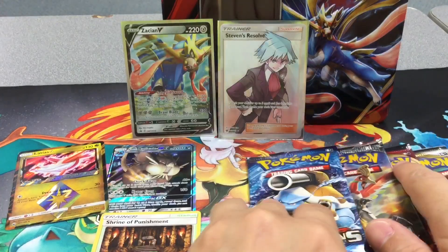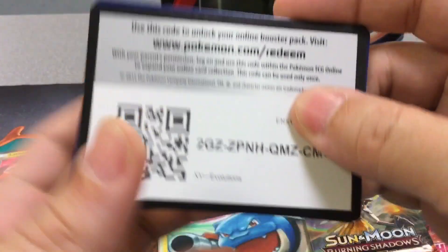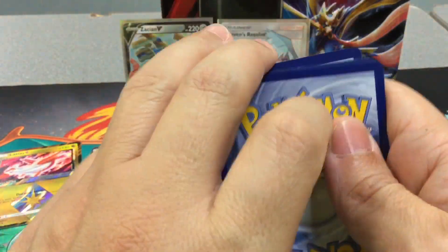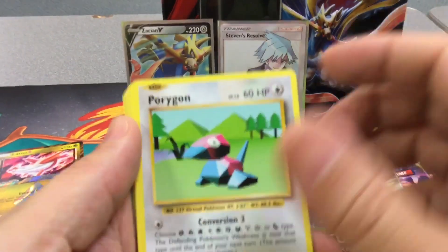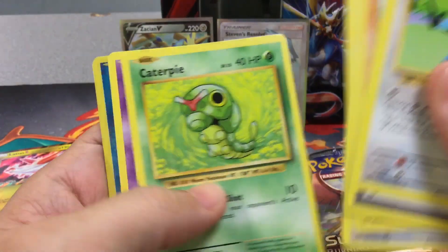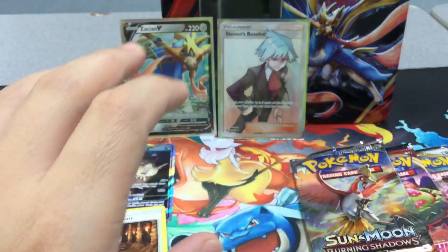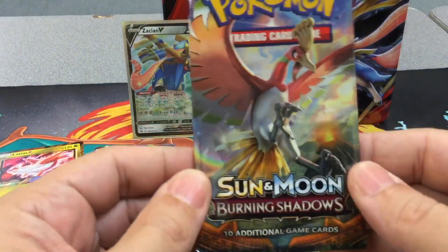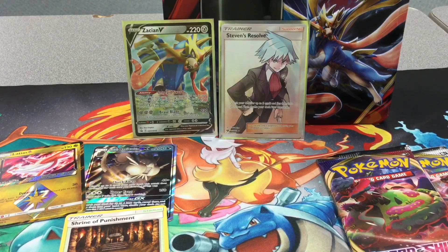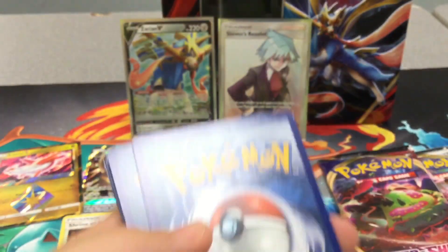So let's go now with the Zacian pack. Evolution. Man, I went five out of five with Celestial Storm — that was amazing. That doesn't happen a lot. Alright, nothing in the first pack. Evolution, Burning Shadows. Let's see if I got something out of this one.